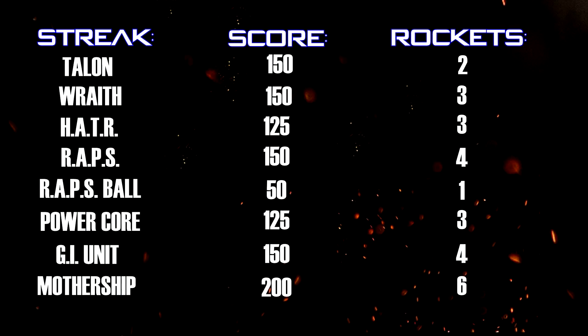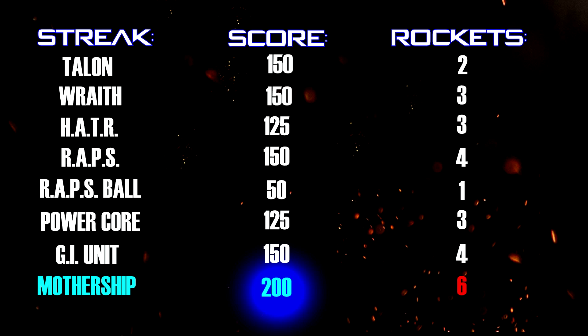Now let's look at the remaining 8 streaks — this is where things get hairy. The score you receive for most of these is absolutely poor. For instance, you get less points for destroying the hater than you do the talon, despite the hater taking one more rocket. It's almost laughable that you only receive 125 points for destroying the power core — the same as you got for destroying a care package. The only scorestreak to exceed 150 points for destroying it is the mothership, which can take out 10 to 20 enemies and takes 6 rockets to shoot down, yet you only receive 200 points.